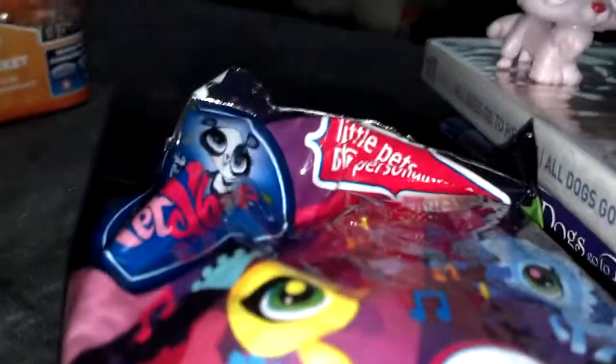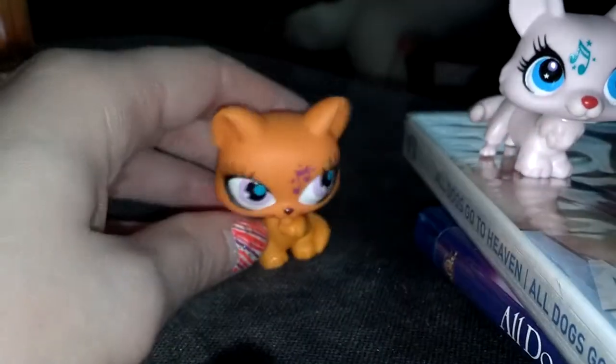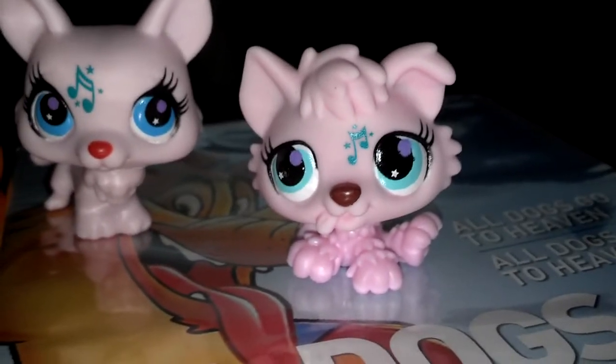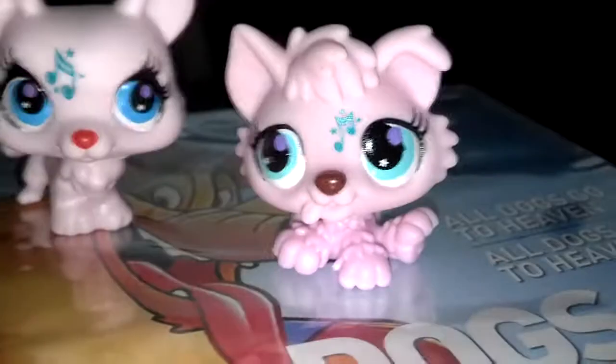And then you saw in my last video I got this Corgi from the new blind bags. I think this is wave three or wave four. He's got a little music note on his head. And I got a couple more that I did open when I tried to make the video the first time. I got a cat — she's really cute, she doesn't stand up really well on her own. And I got the Husky! I'm so happy I got this one. It's like $10 on eBay right now, so I'm glad I didn't buy it there. That's one of the Huskies I needed — it's really cute.